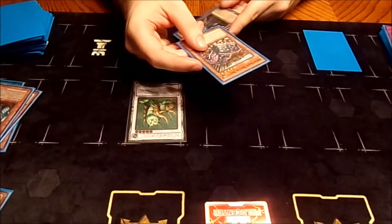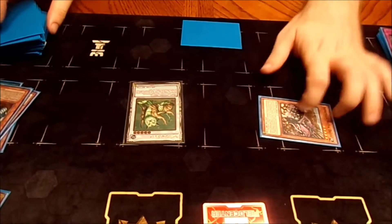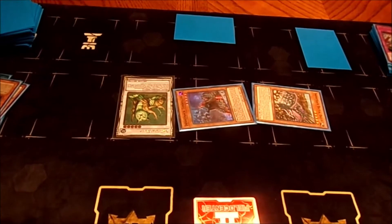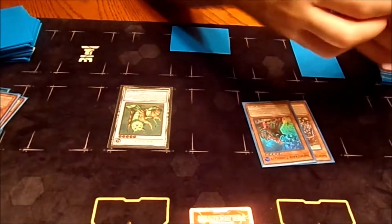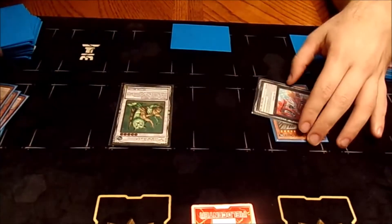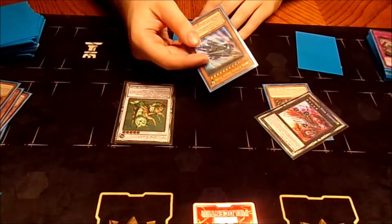We're going to use Brutal Dozer's effect in hand to Special Summon itself, and use its effect to Special Summon Tunneler from the deck. Now we overlay these two into a River Stormer, and we're going to detach the Tunneler and search for a Bullet Express.